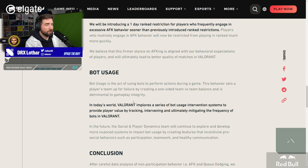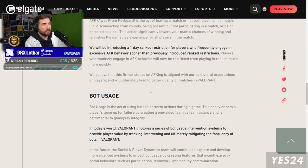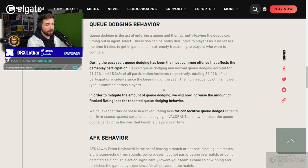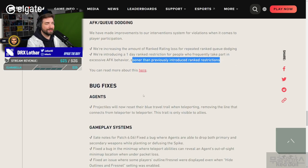Players who routinely engage in AFK behavior will now be restricted from playing in ranked much more quickly. We believe that this firmest stance on AFK is aligned with our behavioral expectations of players and will ultimately lead to better quality of matches in Valorant. Well, I do agree. But losing more rank rating only affects players that are like Immortal 3 aiming for Radiant or people already Radiant — you don't lose any MMR. So that's not really that important unless you have a goal to get to the next rank. I'm not sure I understand those changes, but I hope they added a punishment to players that are actually dodging in-game.